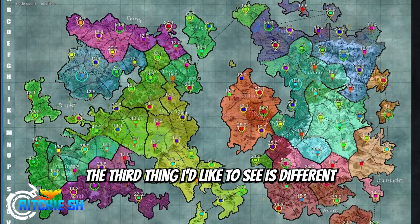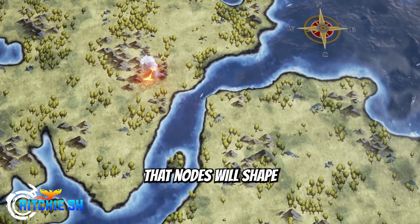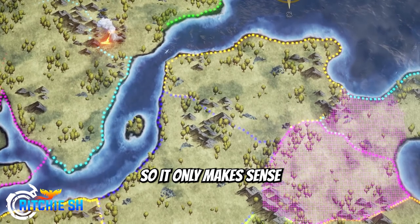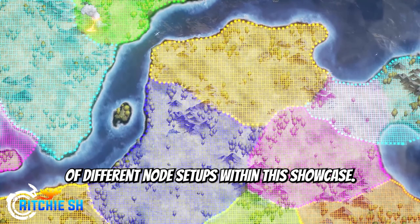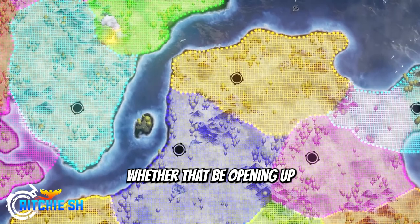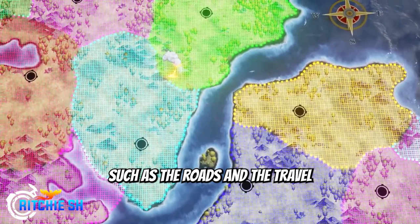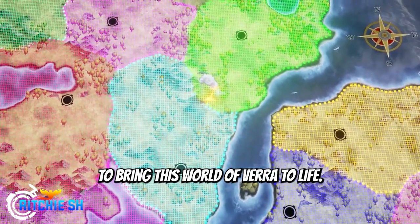The third thing I'd like to see is different possibilities of node progression. We've heard time and time again that nodes will shape the world and determine each server's story, making each server truly unique within the world of Vera. So it only makes sense for Intrepid to show us a couple of different node setups within this showcase — I want to see how these nodes can change and interact with the world, whether that be opening up one area or closing off another, or how they change the environments between nodes such as the roads, travel, and points of interest.